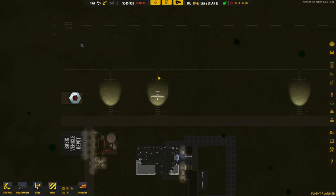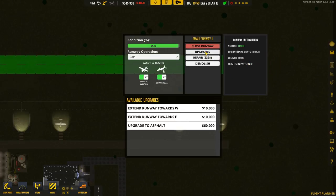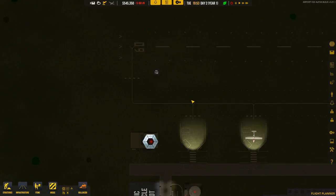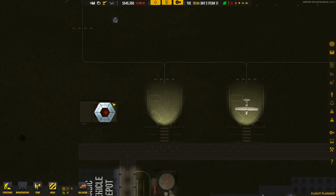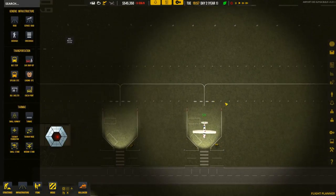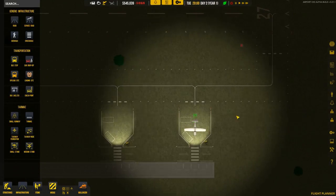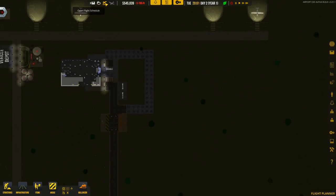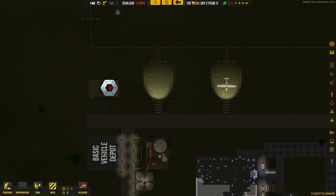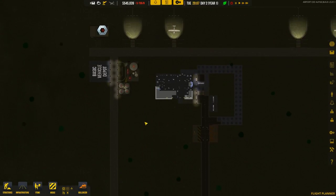At least we got some aircraft staying here, that's good. The pushback points go here, here, and then one at each end of the taxiway, so I'm hoping that's gonna work well. No departures, no arrivals right now. One thing I'm really interested in regarding this game is if there is a possibility to become a hub for an entire airline — if that would be possible, I would kill for it, because that is the best thing.